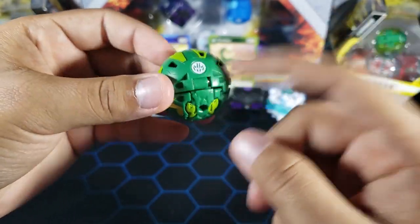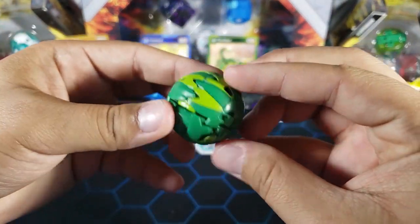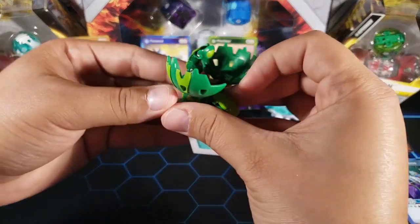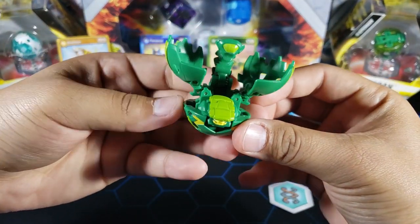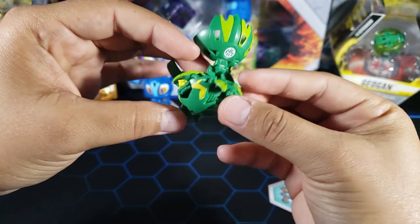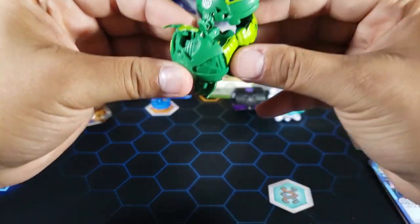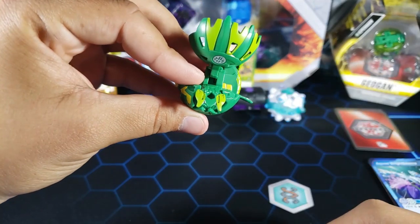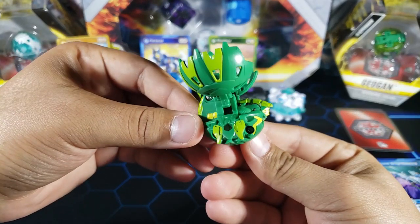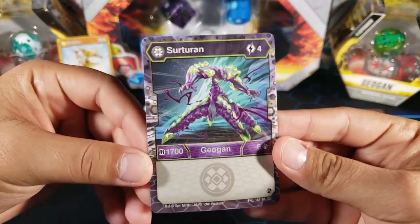Here is the Pintator Bakugan — I already have a couple of these from other factions and I really like the design. Let's open him up: three, two, one brawl! Very cool — it opens up with that really cool look and the stinger right in the middle. You can actually open the legs manually, which I hadn't done with my other Pintators. There's also a little tail on the back you can open. Very cool design and pretty strong.